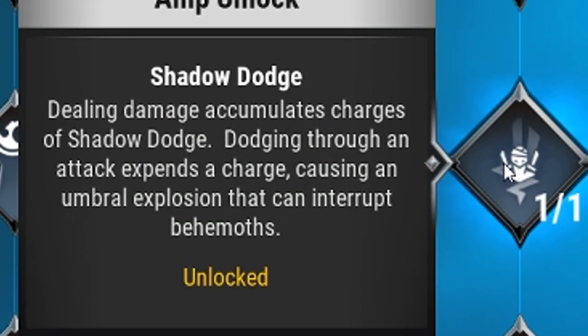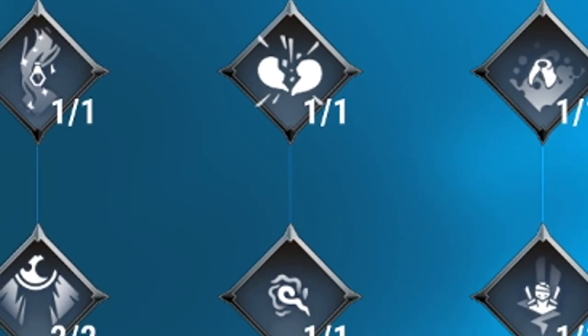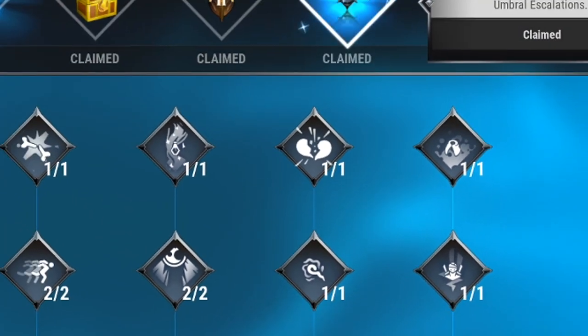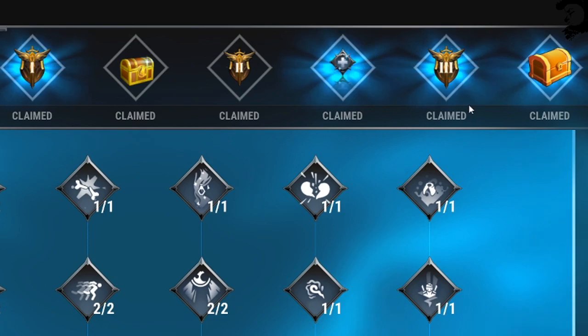Shadow Dodge: dealing damage accumulates charges of Shadow Dodge. Dodging through an attack expends a charge, causing an Umbral Explosion that can interrupt Behemoths. Finally, Void Mantle is kind of like Thundering Mantle — sprinting costs no stamina and builds Umbral Charge, and at max stats your next attack within 3 seconds deals 1,000 bonus damage. The Elemental Forms refers to the Umbral Form you can enter during the Escalation via Lantern Hold, doing increased damage. This increases that duration to 18 seconds instead of 12 or 14. You also get all the different rewards and power boosts as you complete the Umbral Escalation — increased damage, less damage taken.